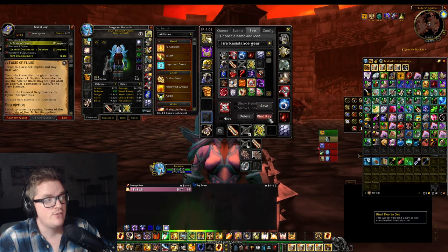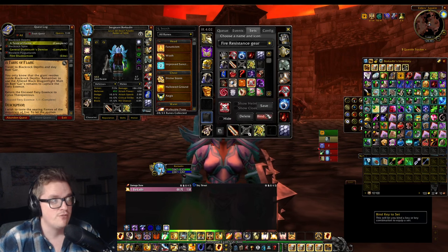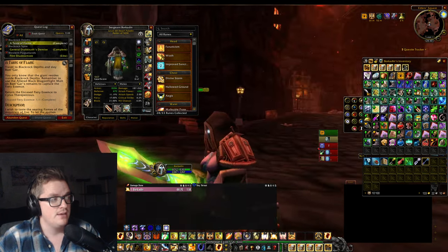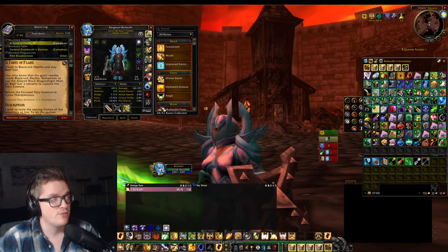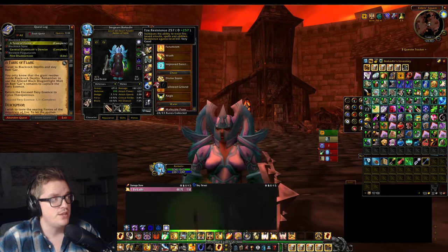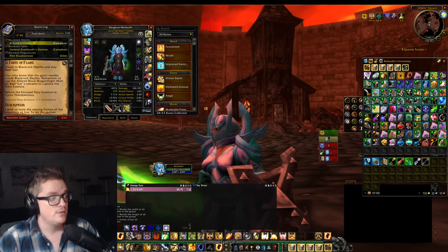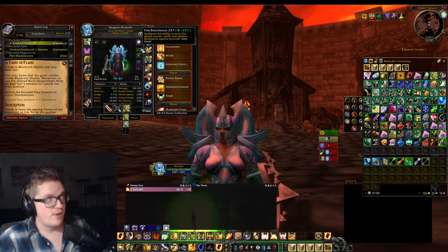And now, I'm keybinding it to numlock 5. So whenever I'm like, okay, I've been tanking and then I want to change, I just press numlock 5 and everything should be there. For example, now I have 257 fire resistance.